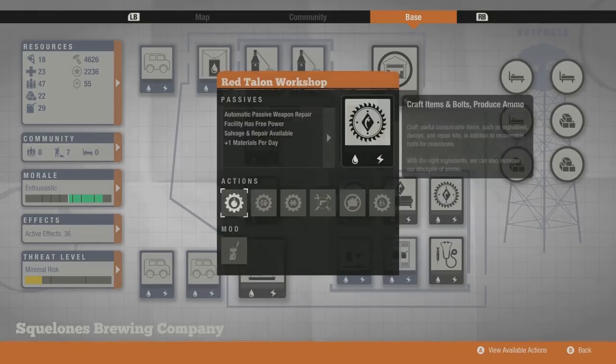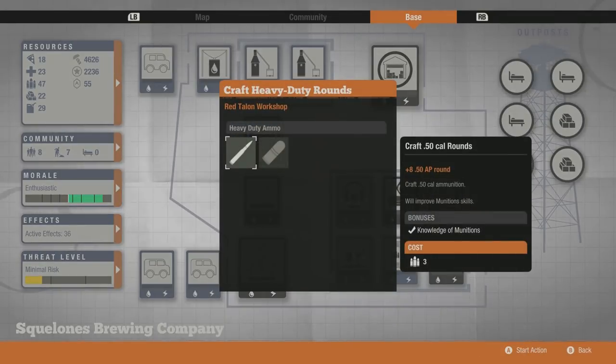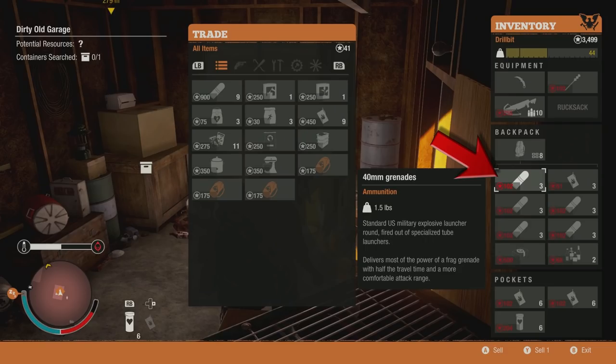If you ever get overstocked on ammo, use a heavy ammo press to create 40mm grenades. You'll get between 3 and 4 grenades depending on if you have the munitions bonus or not, and every grenade sells for 34 influence. So you're basically getting between 102 and 136 influence every time you use the press.